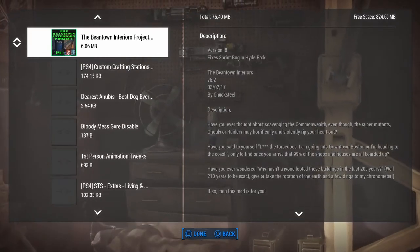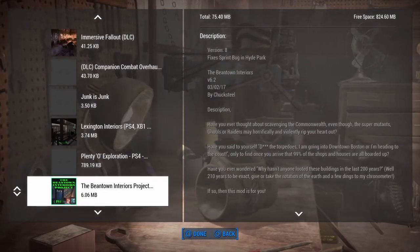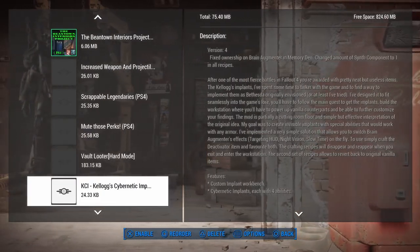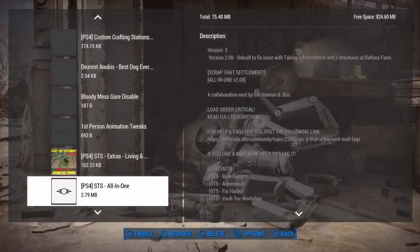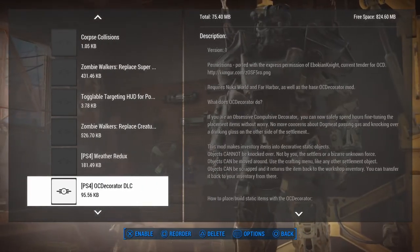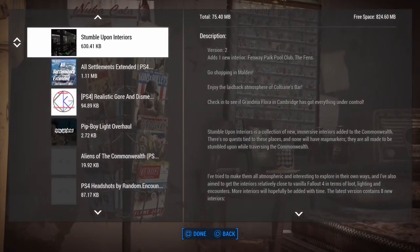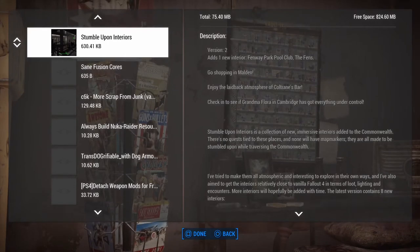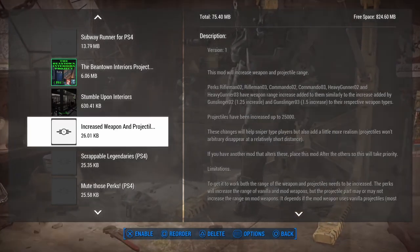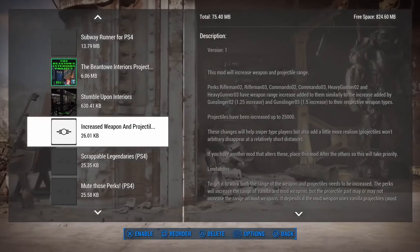If you replace the bugs with ghouls, it does that down in the subways too - so you go down into the subways and you've got zombies down there too. Then Bean Town Interiors. I wrote these down as my working load order, which I suggest you do. You can also download them in the appropriate order as an option. Then Stumble Upon Interiors, which should be the last interior mod. Since we downloaded the Creation Club content and reset our system, we've just downloaded everything and we're putting it in order.